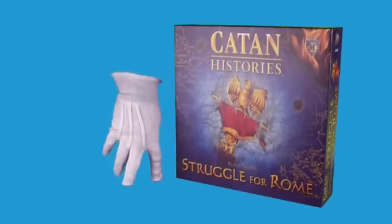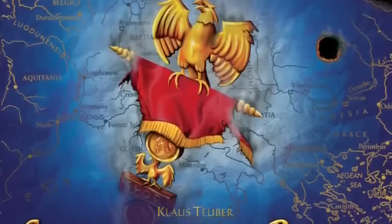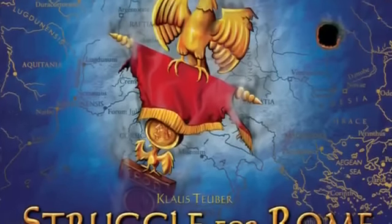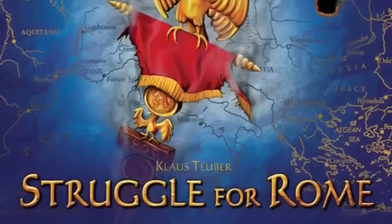Welcome to the White Glove Demo for Catan Histories: Struggle for Rome. In Struggle for Rome, players lead barbarian tribes as they sack and plunder the weak but wealthy cities of the Western Roman Empire.